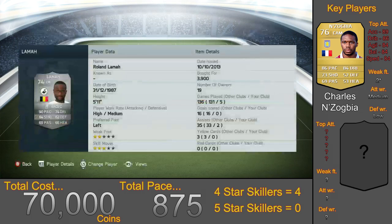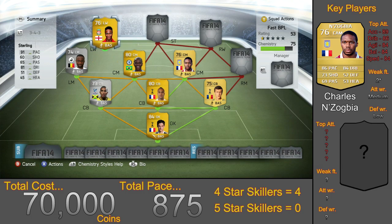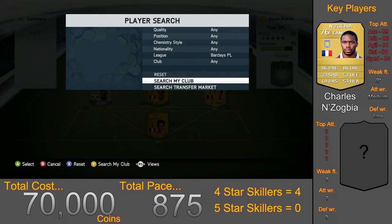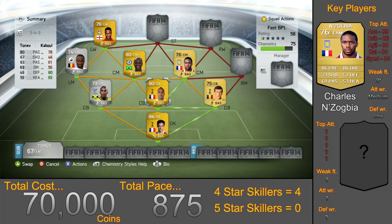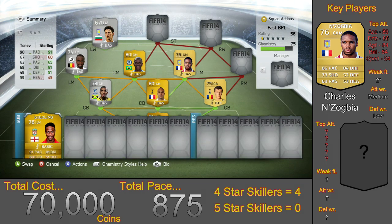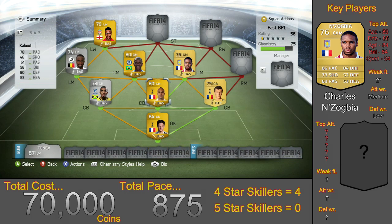Moving on to the wingers — starting on the left we have Lamar who costs 3,900 coins. He has 90 pace with decent strength and sprint speed; he's very fast in a straight line and great at holding off players, getting into space to cross or cut inside and shoot. On the left wing we have Sterling for 950 coins with 91 pace. I didn't actually use him in this team — I used Tonev, a silver player, instead for the gameplay. Looking at Sterling's stats though, he fits this team perfectly and has 4-star skills.